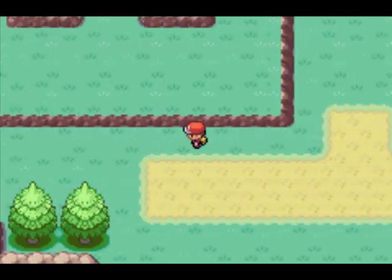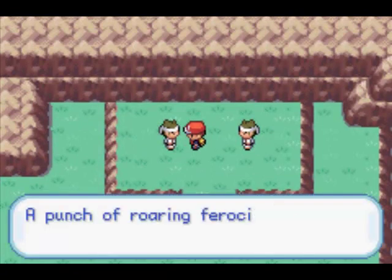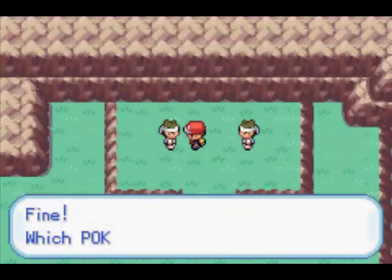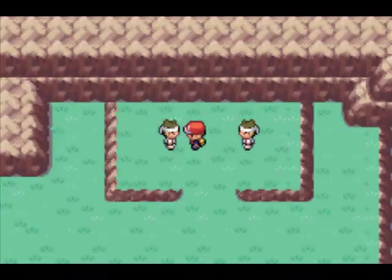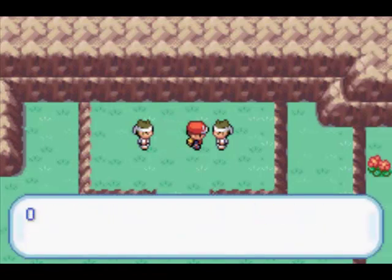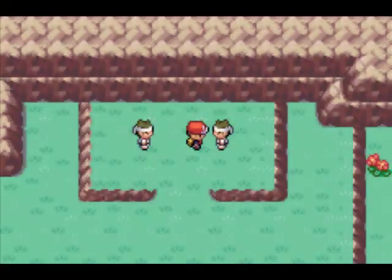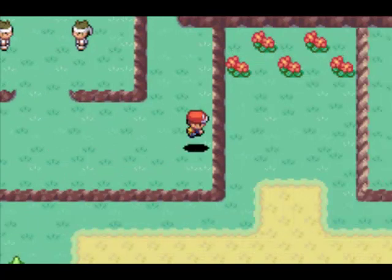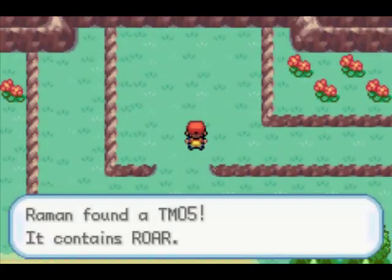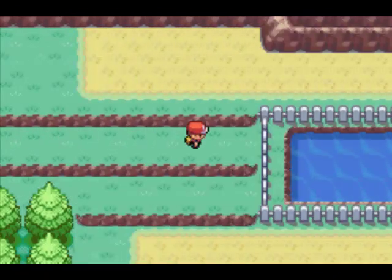After we are out of this place, the repel wore off. I forgot to show you one thing — these people right here will teach you Mega Punch and Mega Kick. I wanted to teach Mega Punch to Toxicant, but Toxicant is not able to learn it. If you have someone like Charmeleon, you can teach it. After that, you get this item right here which is TM05 Roar — it basically makes your wild Pokemon run away and makes trainer Pokemon switch out.